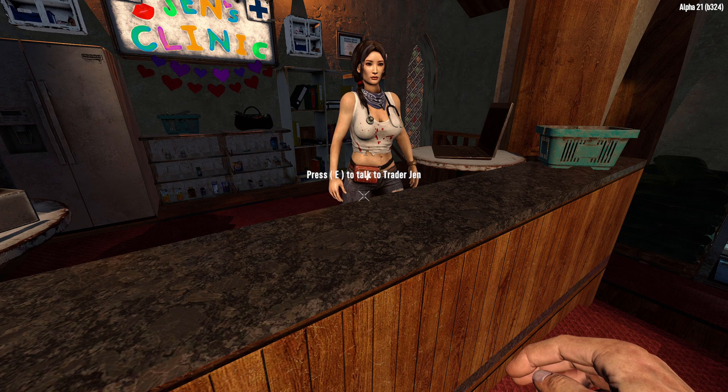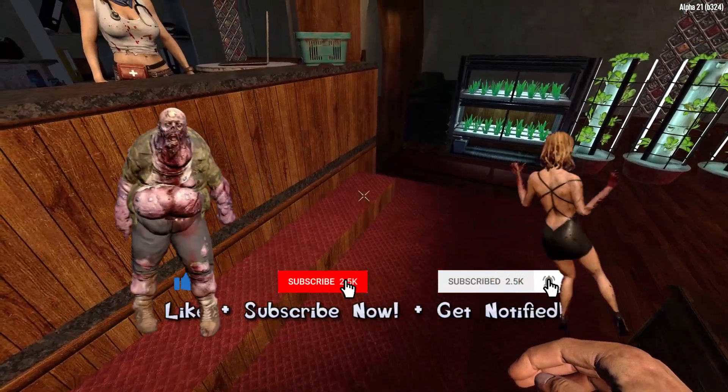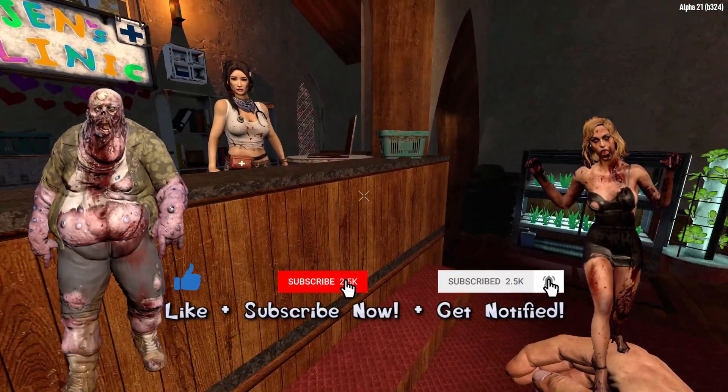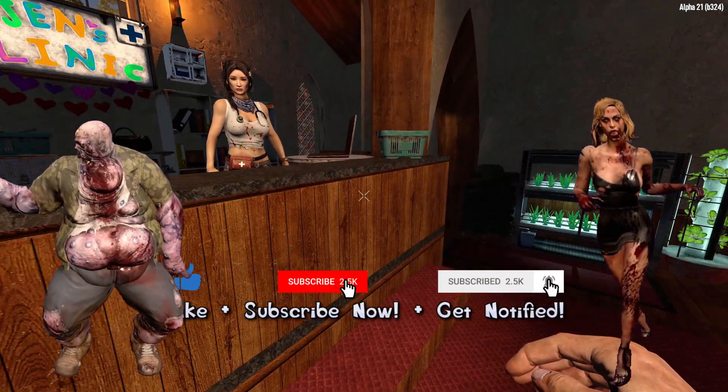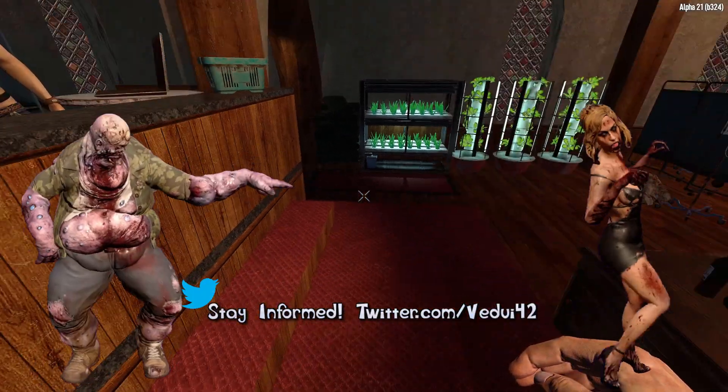First of all, go to your trader compound. What happens once in a while is that instead of our beautiful Jen here, this spot is empty as if she's gone on holiday. You might still hear her speak, but she's nowhere to be found. This just happened on my community server, forcing me to go and fix it manually.